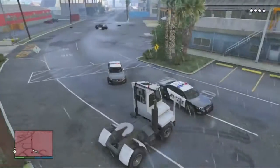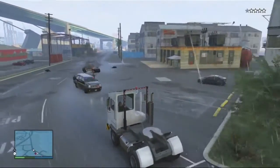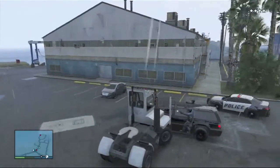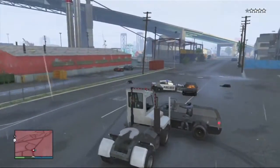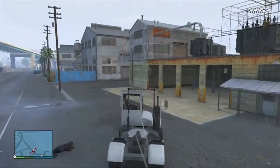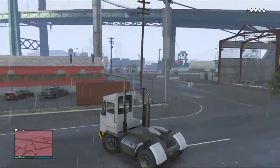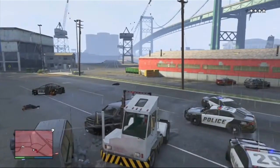Now just to show you guys that this vehicle is 100% bulletproof, as you guys can see, I have a 4-star wanted level and the cops are going to continue to shoot me. Now despite my health already being somewhat low, that's just because the cops shot me as I was running to get inside of the vehicle. But as you guys can see, once inside of the vehicle, the cops cannot lower my health while they're shooting at me. This is a really awesome vehicle and I highly recommend trying to get it for yourself, because you can troll your friends, troll other players in the online sessions, and even the cops that are trying to kill you.